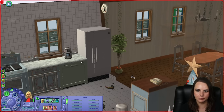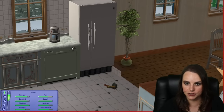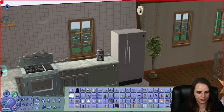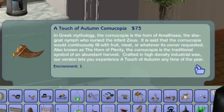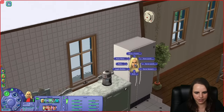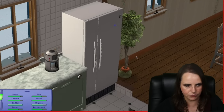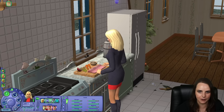Another cool addition to The Sims 2 with the holiday stuff pack is the holiday roast that your Sims can prepare. But in order to prepare the roast, you have to place the cornucopia on your Sims' table. You can find the cornucopia under decorative miscellaneous in buy mode - it's called a Touch of Autumn Cornucopia and costs 73 simoleons. The description references Greek mythology: the cornucopia is the horn of Amalthea, the she-goat nymph who nursed the infant Zeus, also known as the horn of plenty. Now our Sim can go to the fridge and choose make a group meal of holiday roast. If you don't have the cornucopia out on the table, it won't allow you to make the roast.